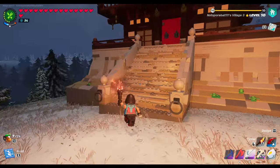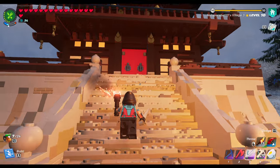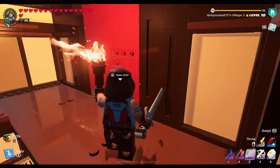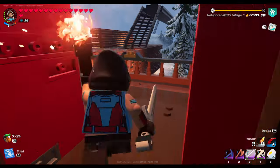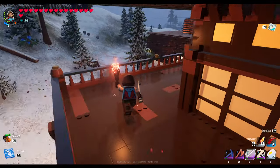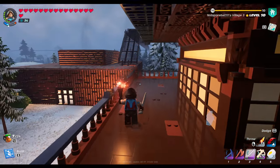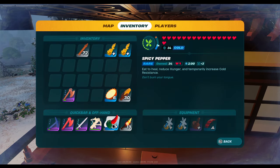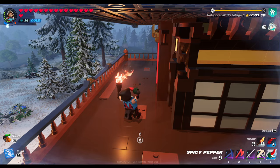We locked Mousekos in there again. It took a while to farm up these resources for this — this was pretty expensive. We got a balcony — cool. Time to try out the spicy pepper and see. What do we get? Two minutes — that's not bad.